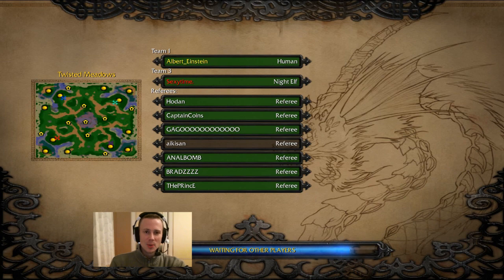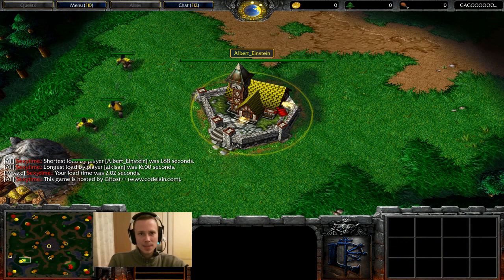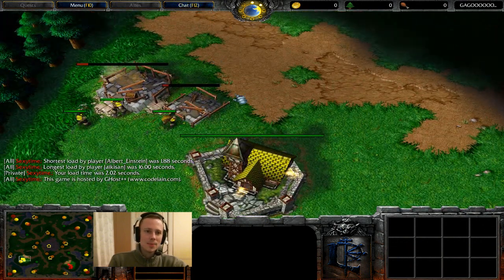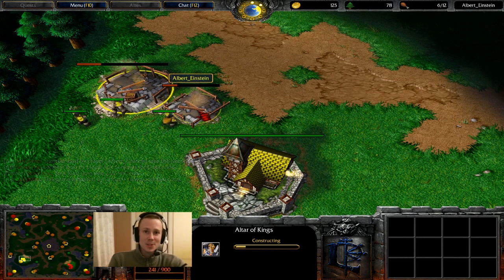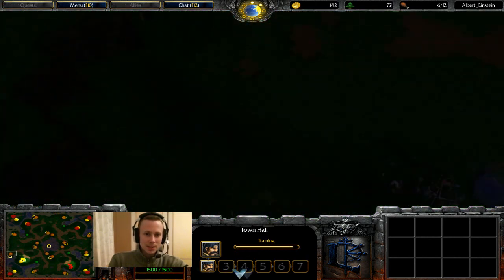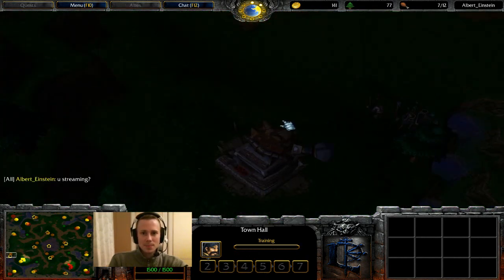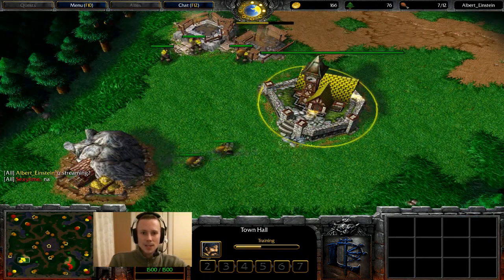Hello and welcome to our 1vs1 between Albert Einstein playing as Human versus Sexy Time as Night Elf on the map Twisted Meadows. This is a GBR 1vs1. Albert's going for a very fast build here on the Altar of Kings. It is the correct thing to do on this map as a Human player because Human players like to do the Goblin Laboratory — it gives them basically level 2.5 and a very nice item, potentially.